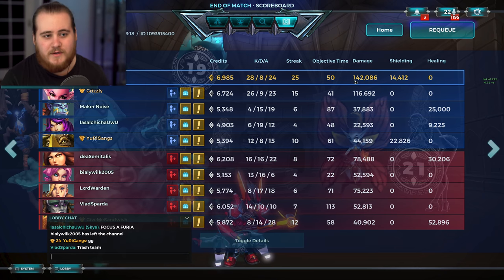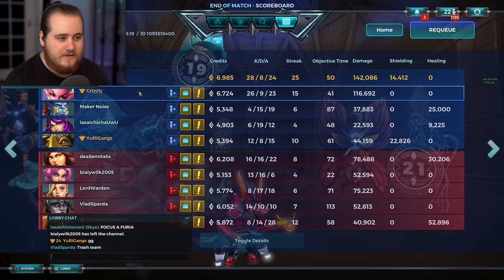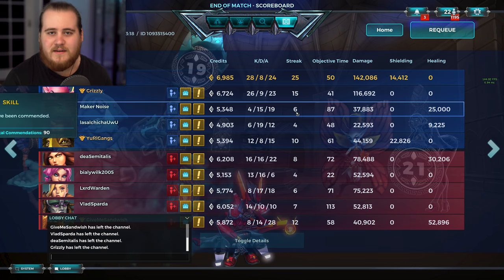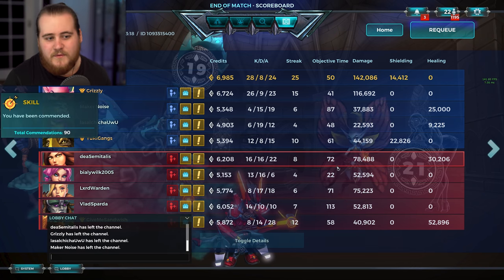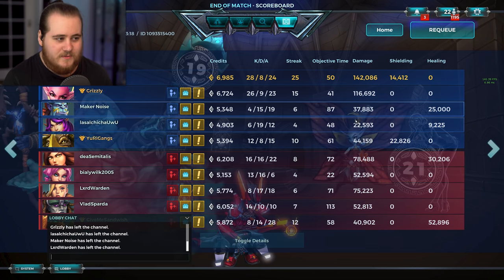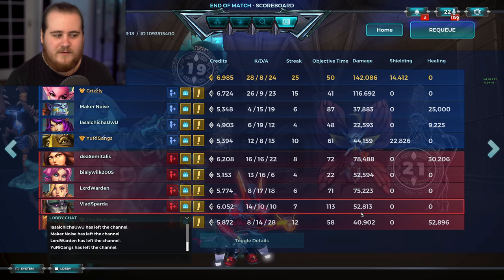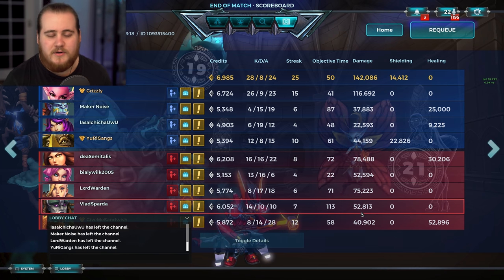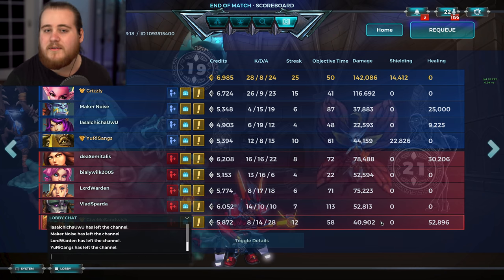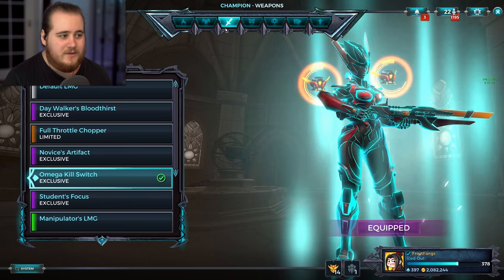But I did step it up towards the middle half there and started to do pretty well — 28 to 8, 242k damage, 14k shielding. Really happy with that. Our Willa also did a fantastic job — I recognised the name for a reason. Our Grok was playing kind of weird, same thing with the Sky and kind of the Makoa. Their Furia did pretty good, their Maeve played a little bit weird but wasn't doing a terrible job. Their Term was actually pretty annoying — not necessarily because he was good, but just because he was putting some sort of pressure, blocking every now and again. Overall that was actually a pretty damn good game, and I feel like I did show off Vivian somewhat well.